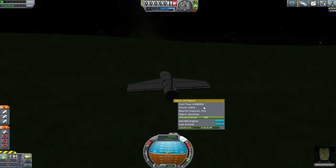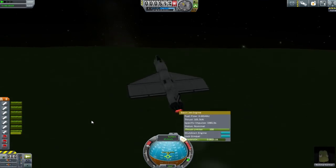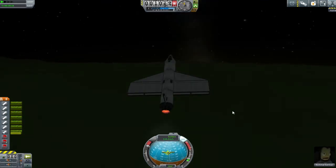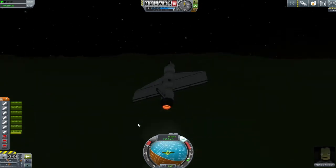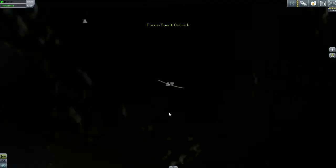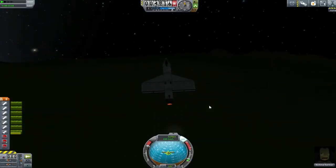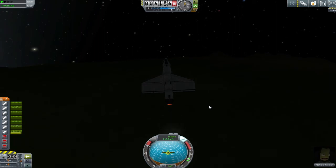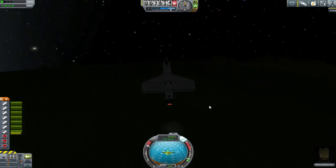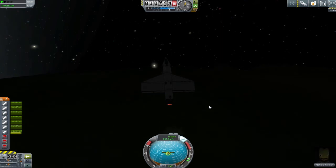We did our EVA report and now we're going to try and do what this vessel is designed to do. Did you see that beautiful vertical takeoff? Not a single set of landing gear in sight and we took off like a dream. We wound up our engine until it was pushing into the ground and then we fired those separatrons — that gave us just enough oomph to get off the ground and into this beautiful flight.